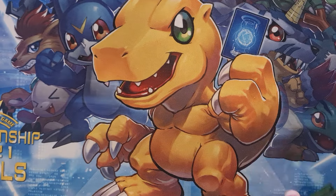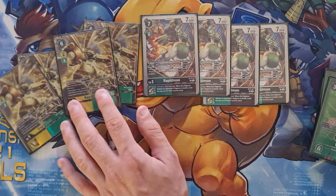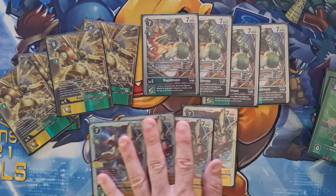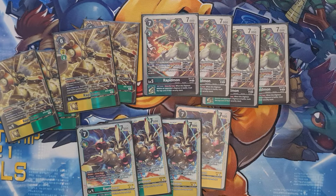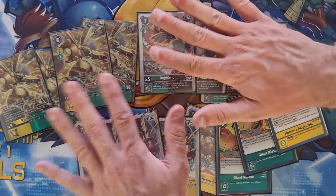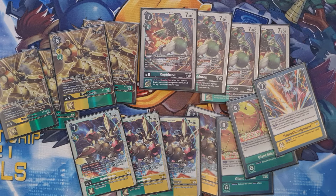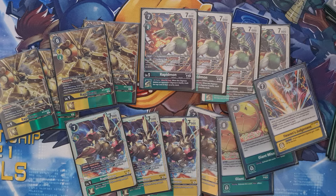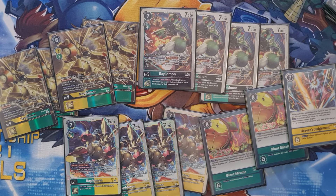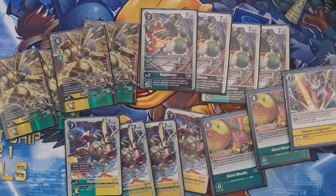Let's talk about matchups real quick. The finals was a Rapidmon mirror. In the mirror, you really just want to not be swinging in when there's Gold Rapids or Rapids on the field. You pretty much need to go into your own Gold Rapids to out them, or start slapping down some of these removal cards to get rid of their Rapidmons. Because you do not swing into your opponent unless you're swinging with this one and it's killing the thing that can blast. It's really about playing around the Mega Gargamon Ace. GG's to Jason - that was a fun match. I managed to have really good opening hands both games, and that really helped me just play Rapidmons and out his Rapidmons. I won that 2-0.